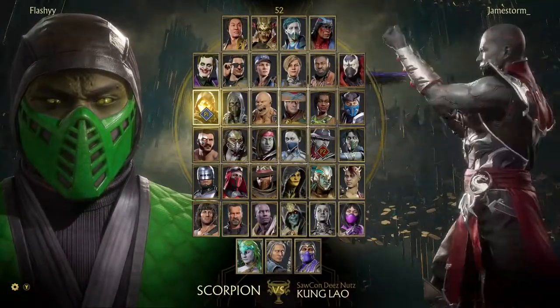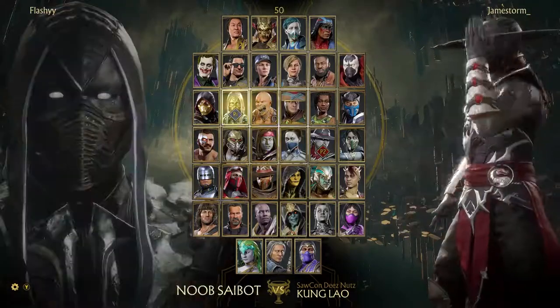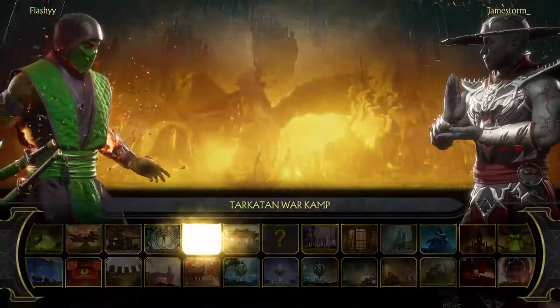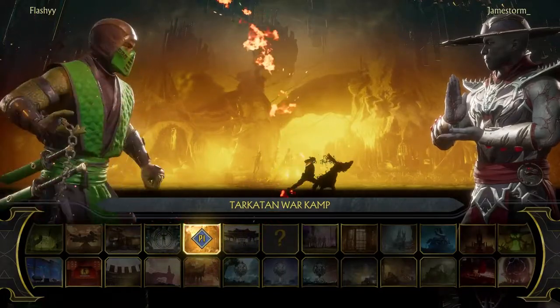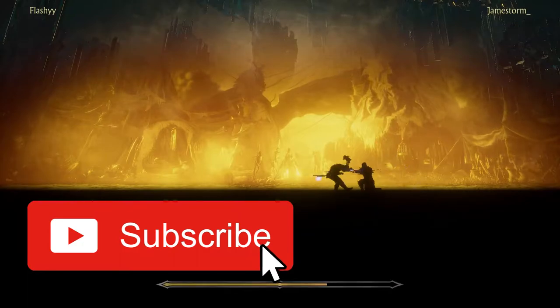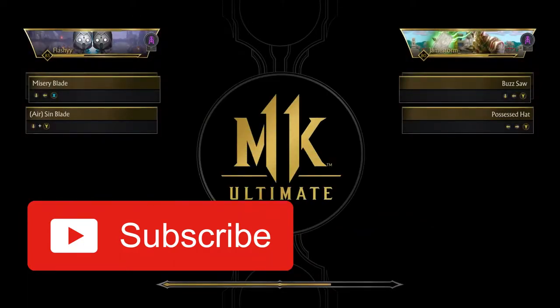What's going on YouTube, Flashy here, welcome back to another Mortal Kombat 11 combat league video. Today we're taking it back to some classic reptile — I mean Scorpion — and we're gonna be rocking with some Burning Specter. We got the Misery Blade, the Sin Blade, and of course the green classic reptile skin. It looks so good in this game.